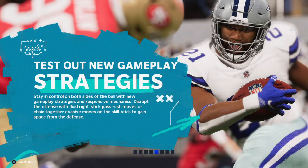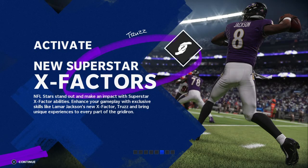The good news: you have even more control this year of your players on both sides of the ball. On offense, you can chain together evasive moves on the skill stick to gain space from defenders. On defense, you have new right stick pass rush moves, adding more strategy to the battle in the trenches. NFL stars stand out and make an impact with Superstar X Factor abilities. Enhance your gameplay with exclusive skills like Lamar Jackson's new X Factor trust, bringing unique experiences every single time you step on the gridiron.